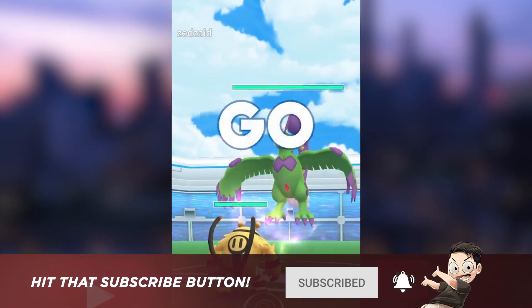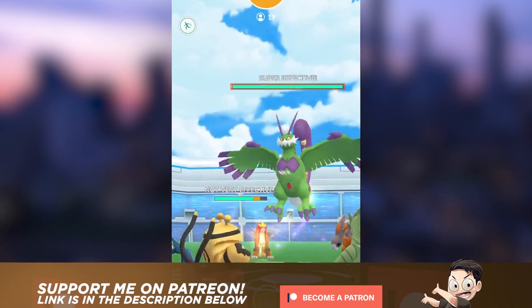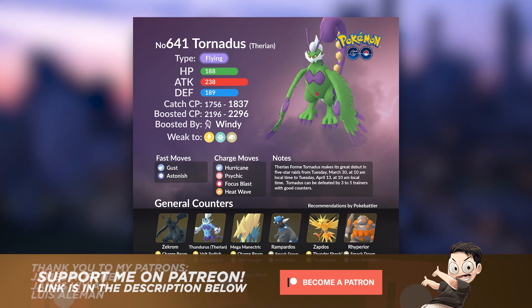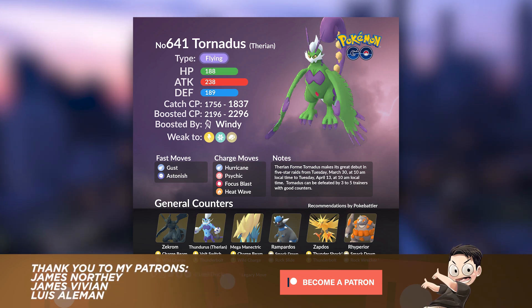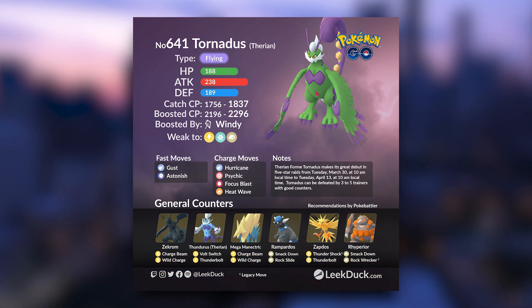It's actually a pretty easy boss as long as you have the right counters in your arsenal. Tornadus is a pure flying type Pokemon, which means it's going to have three specific weaknesses: Electric types, Ice types, and Rock types.